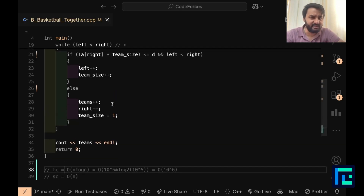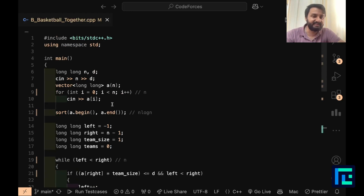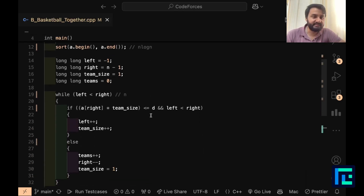This is a pure greedy problem: select a macho man, fill in the smaller guys, and create the best team. If you understand two pointers, implementing this greedy approach is straightforward. That brings us to the end of the problem — I hope everything is clear. Thank you for watching.